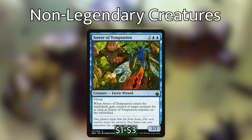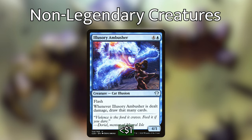Sower of Temptation is 2 blue-blue for a 2/2 creature faerie wizard with flying. When Sower of Temptation comes into play, gain control of target creature as long as Sower of Temptation remains in play. Steal some of our opponents' creatures, make copies, steal some more — just a great time. Illusionary Ambusher is 4 and a blue for a 4/1 cat illusion with flash. When it is dealt damage, draw that many cards. Really nice if your opponent is swinging at you with some big creature — you can draw a bunch of cards, or have it on the battlefield with copies so your opponents are disincentivized to attack you. Otherwise, you're going to draw a lot of cards.